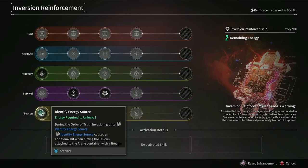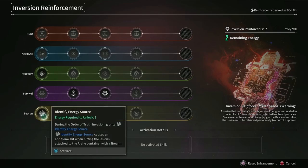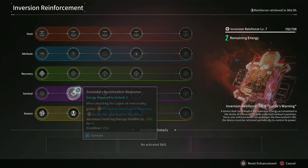For example, 'Identify Energy Source' during the Order of Truth invasion grants identify energy source, which causes an additional hit when hitting the lesions attached to arc containers with a firearm — good for when you're doing the invasion missions that have the towers, making them easier. Likewise, 'Force Device Connection' — stepping on an arc tile during the Legion of Darkness invasion grants force device connection, which is for when you have to step on tiles and hold position in order to progress them. We'll get to that in a minute when we go over each of the missions, but aspects like this help to improve your runs.